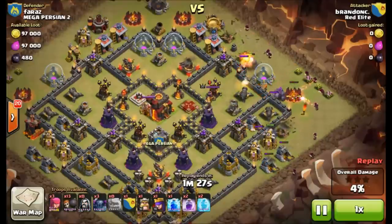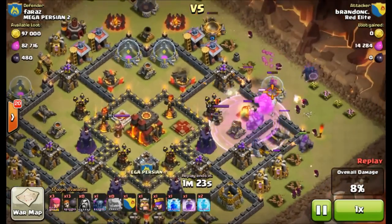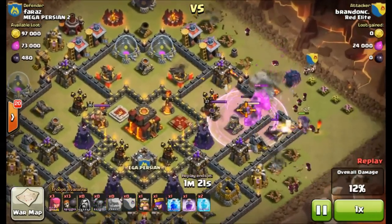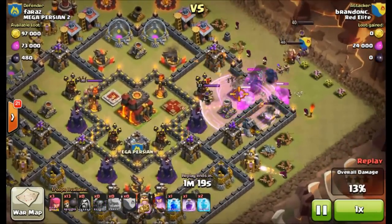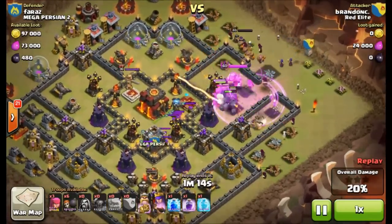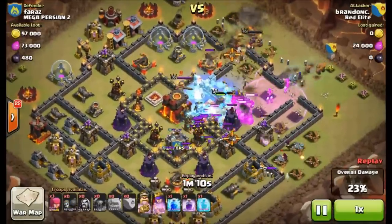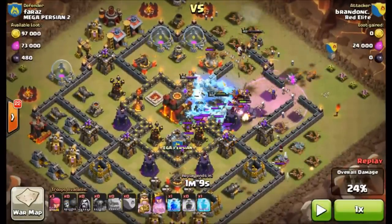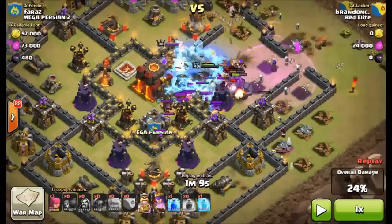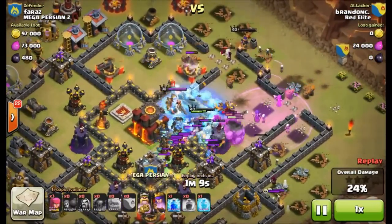He comes in from the east, going right after that archer queen — you want to engage her right off the bat and take her out, because she could do so much more damage sniping from the other side of the town hall. He's going to have that single-target inferno to watch out for, but he drops in an early rage so troops can get that queen down, and guides all those wall breakers behind a freeze spell neutralizing that single-target inferno.